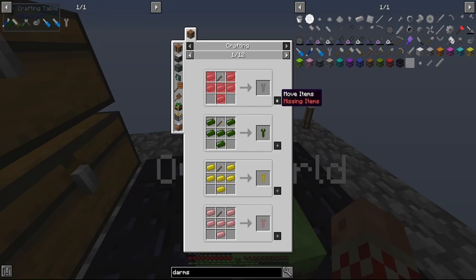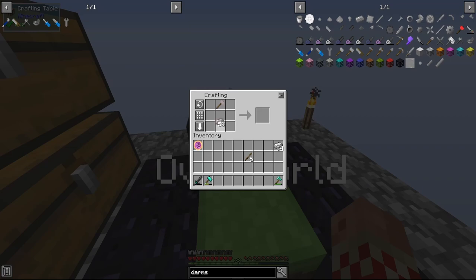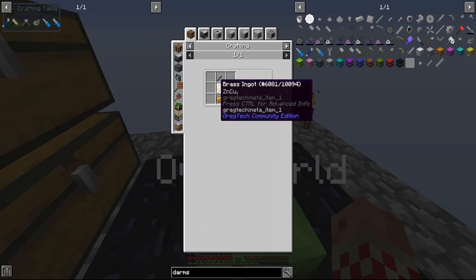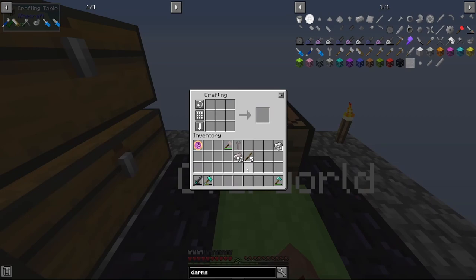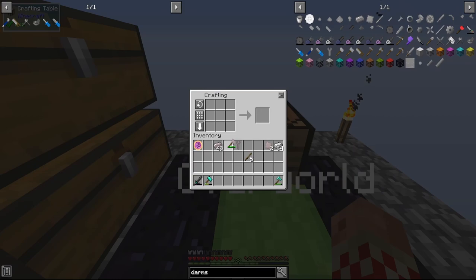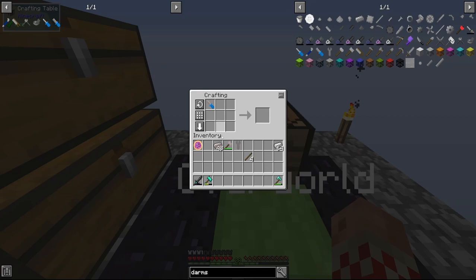Making the wrench manually. Done. Next is the file — we need two plates. Make plates, and there's the file. Now we take the file and make some rods. For the screwdriver we need two rods, the hammer, and the file.